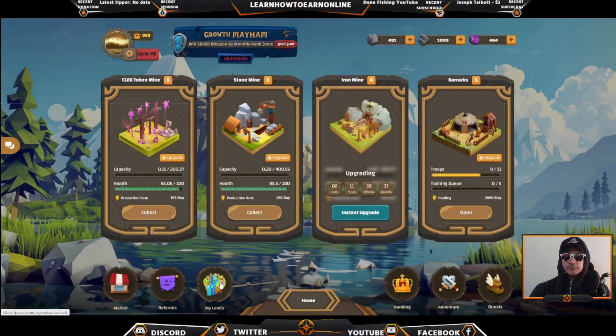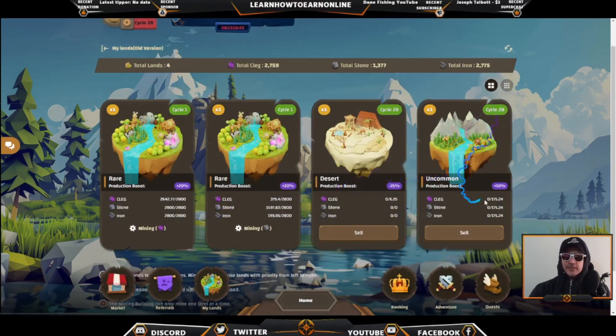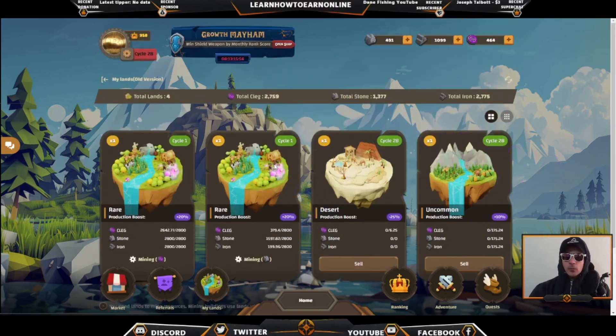So we just picked up an uncommon cycle 28, which is going to give us 175 clay, 175 stone, and 175 iron. A lot of people have told me when they claim these lands they basically just sell them, but when I've looked on the market you can't sell it for any more than 175. You're also getting 175 stone and 175 iron which you'd be losing out on by selling. And at the end of the day they are free, so everything in that listing is 100% profit — I just hang on to them.